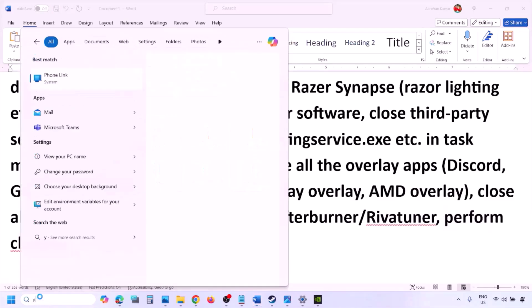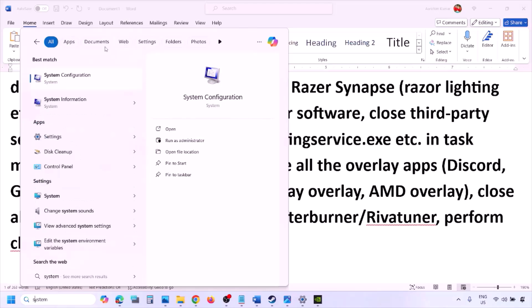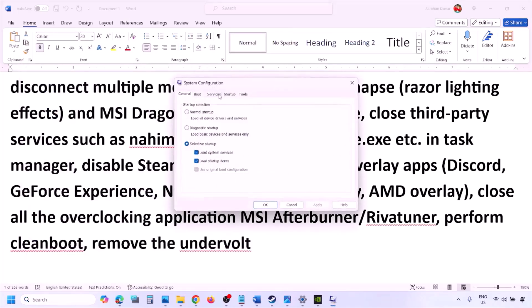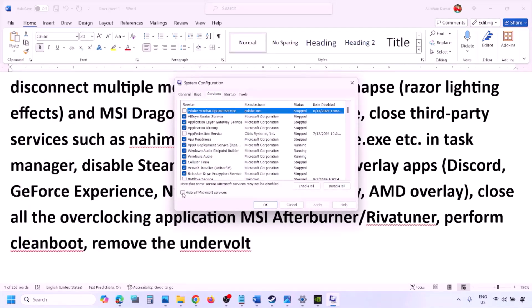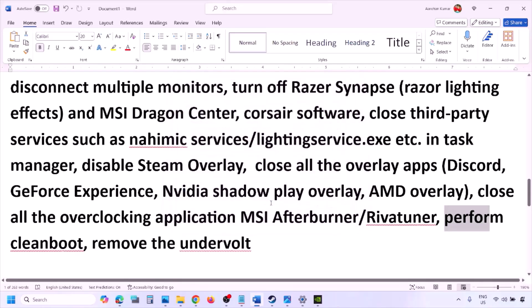To perform a clean boot, type 'system configuration' in the Windows search box and click on System Configuration. Go to the Services tab, put a check on the box that says 'Hide all Microsoft services,' then click Disable All. Make sure you check Hide all Microsoft services first, then click Disable All, then Apply, then OK. When you see the restart option, restart your computer and then launch the game.